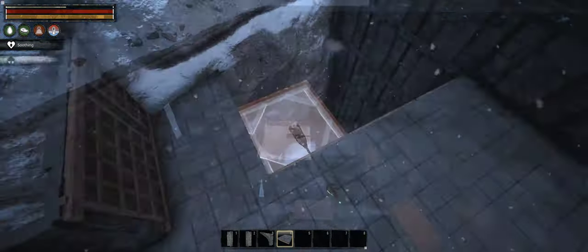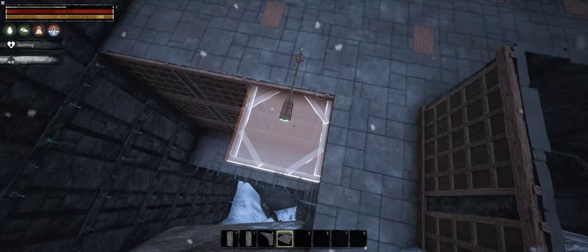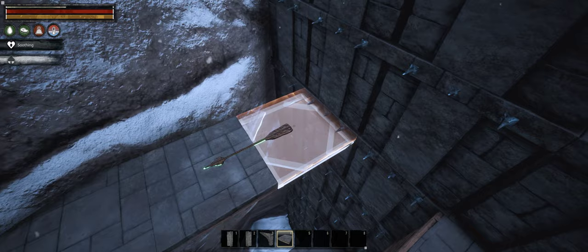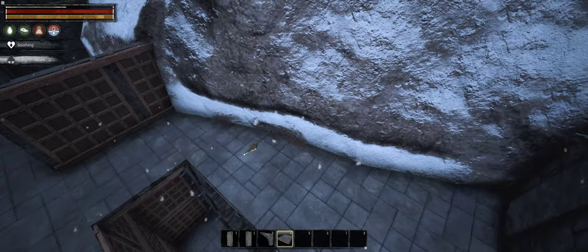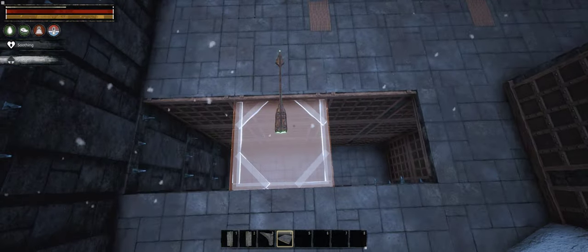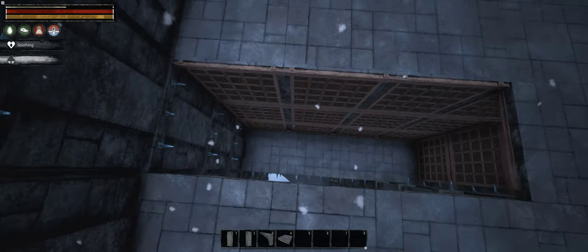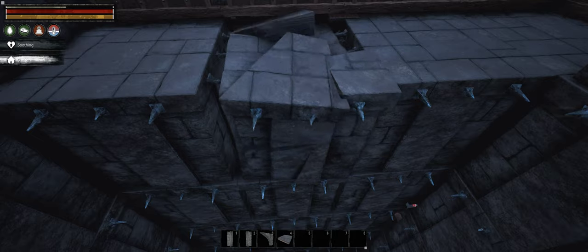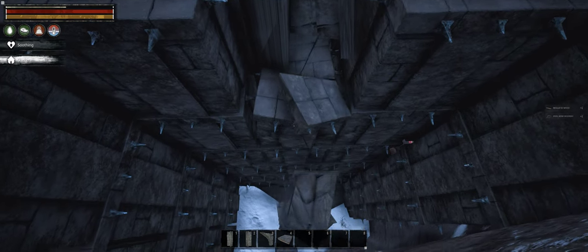To make it even harder to discover my secret entrance, I've made sure to exploit one more trick: shape consistency. Basically, it means that the outer shape of the building closely matches the interior. In this case, the only fully accessible room is rectangular, just like the whole building. This tricks the brain to naturally conclude that the building has no internal divisions and the external and internal walls are the same.